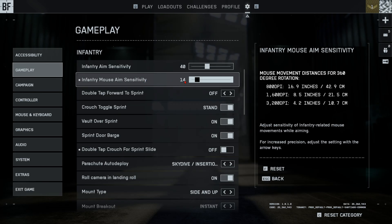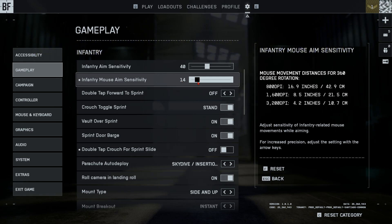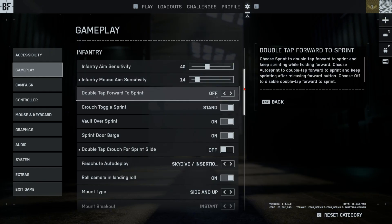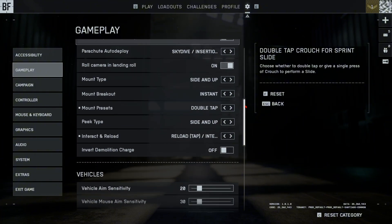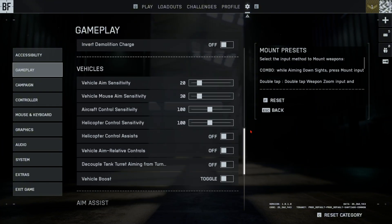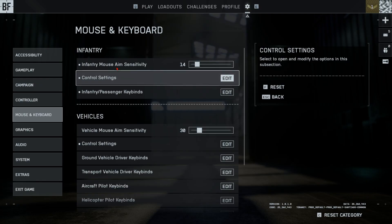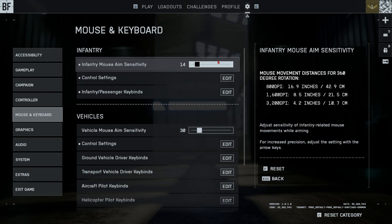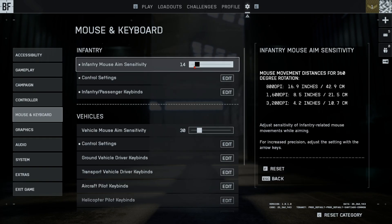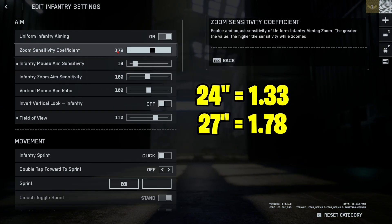I'm going to do a more in-depth video on aim, recoil, and aiming mechanics, but we'll go over my sensitivity for launch week — this may be fine-tuned a little but it's pretty accurate. I play 800 DPI on an 8K Hz mouse. For control settings, if you play on a 1440p 27-inch monitor, you should set this value to 178, and I think the other value is 138 for a 24-inch 1080p — basically this value correlates to the size of your monitor in a mathematical fractal scaling equation.